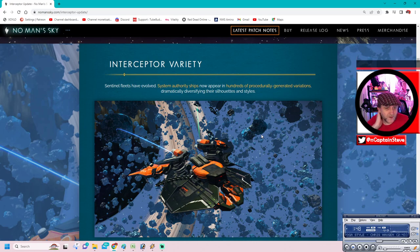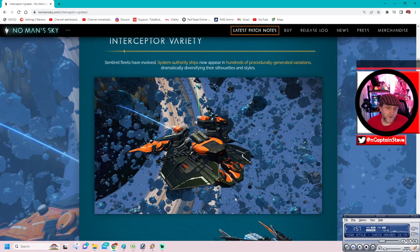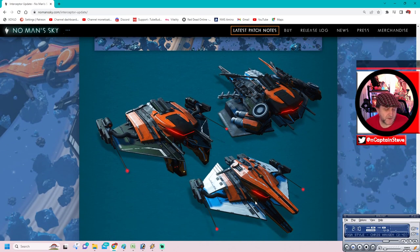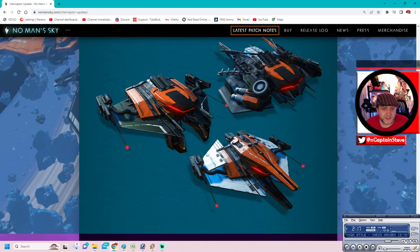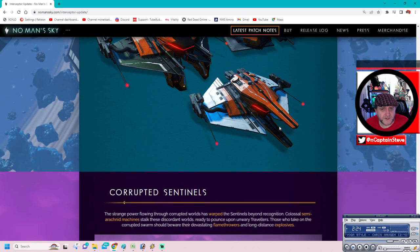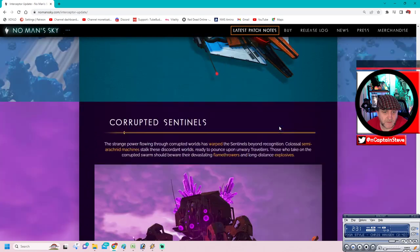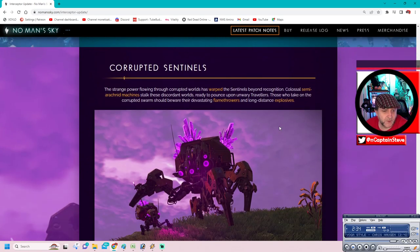Ship hunters are a new ship type to hunt. These things don't land, so you've got to find them on planets. The only way I'm finding them is by either taking out the freighters, or by doing something on the planet's surface - taking out loads of corrupted sentinels, and then it pops you a location. We got given a few extra ship slots, but I haven't managed to find out whether I can put normal technology inside these ships.